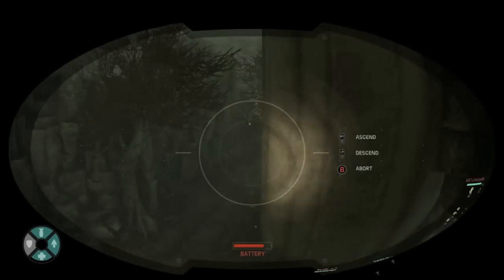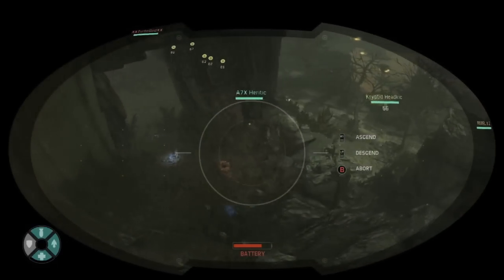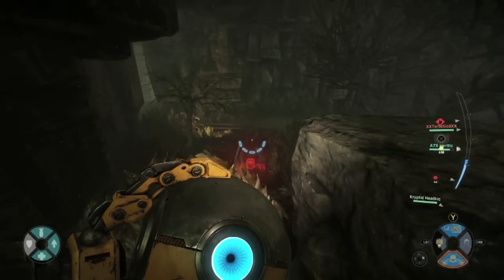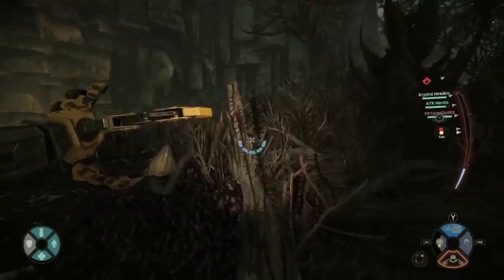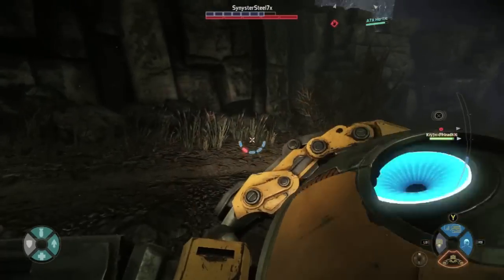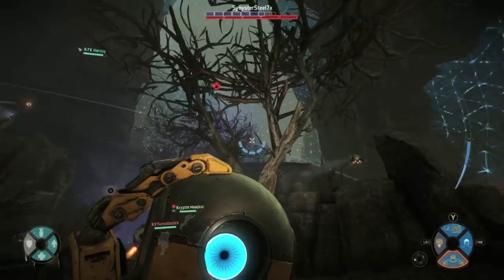Once you've kind of cornered the monster, the monster player will try to go and crouch. This is where you detach your UAV head again. Always make sure you're targeting the monster and keeping the monster located on the map. You do not want to give the monster player a break. Bucket is designed to spot the monster 24/7 — you've got to keep up with your job.